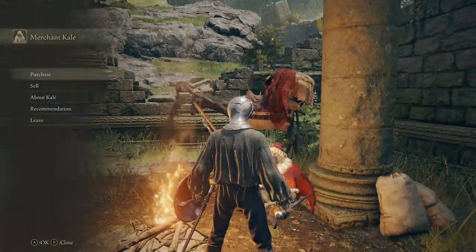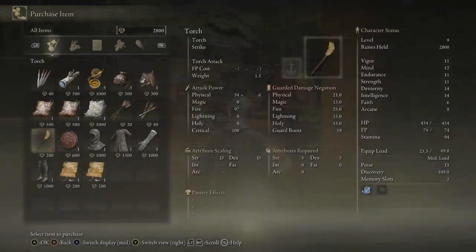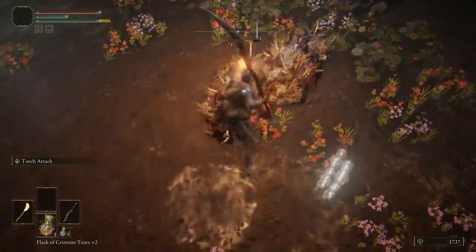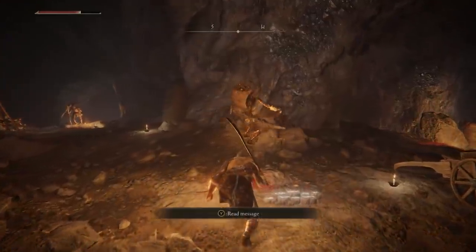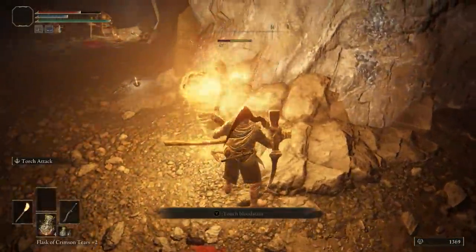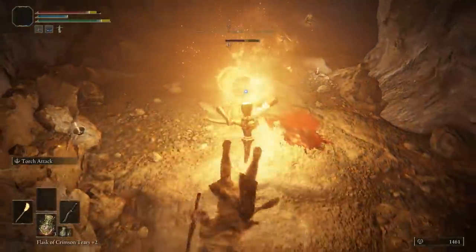Sticking with the exploding theme, you might have figured out that the simple torch sold from Calais is useful for much more than just lighting up dark tunnels. Not only is it one of the most effective early weapons against the skeletal slimes, it even lights up the miners in the Limgrave tunnels with a spectacular explosion.